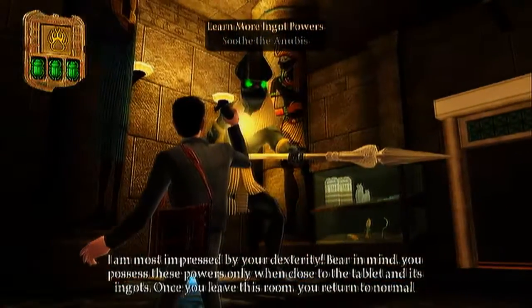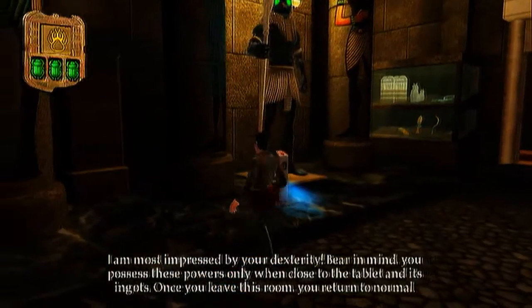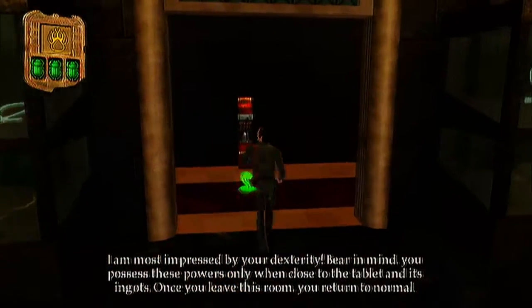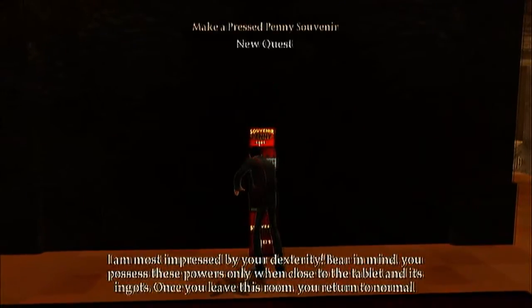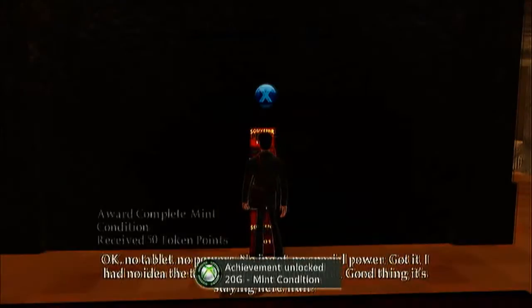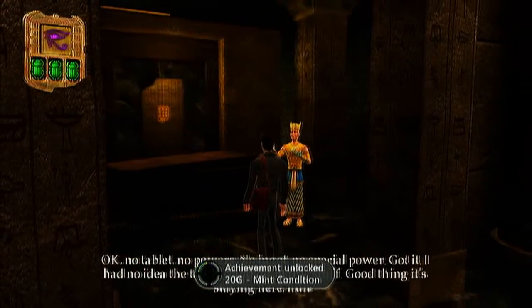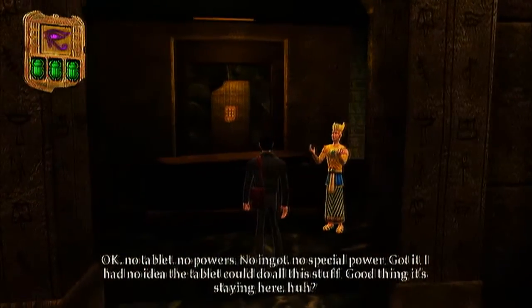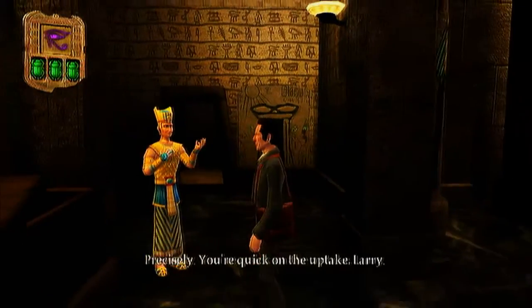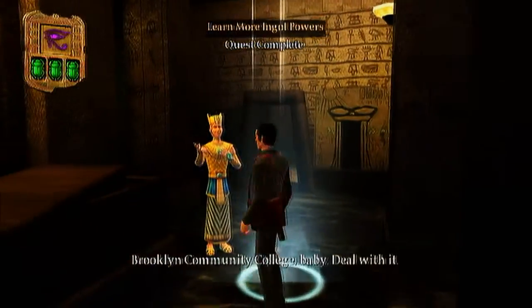I am most impressed by your dexterity. But bear in mind, you possess these powers only when close to the tablet and its ingots. Once you leave this room, you return to normal. Okay — no tablet, no powers; no ingot, no special power. Got it. I had no idea the tablet could do all this stuff. Good thing it's staying here, huh? Precisely. You're quick on the uptake, Larry. Brooklyn Community College, baby!